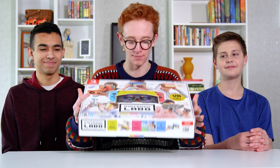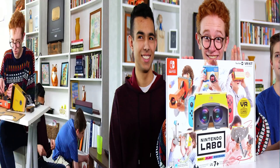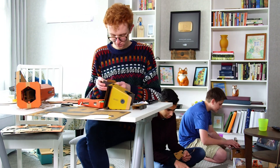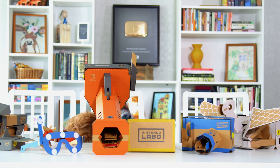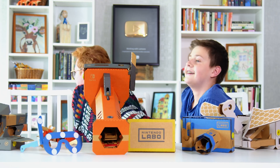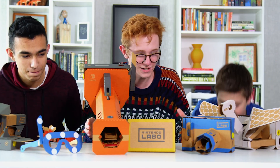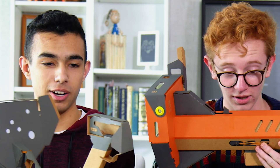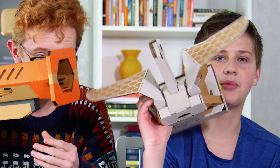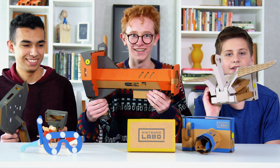We have Nathan and Kobe joining us today because there's so much to build and play with that I couldn't do it all myself. Let's do it! This is the entire Nintendo Labo set. We've got the Toy-Con Blaster, the Toy-Con Elephant, the Toy-Con Bird, the Toy-Con Camera, VR Goggles, and Wind Pedal. We are ready to go!